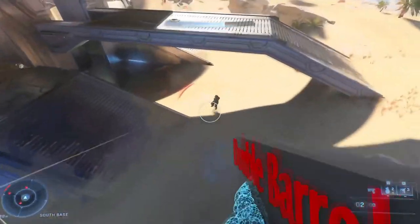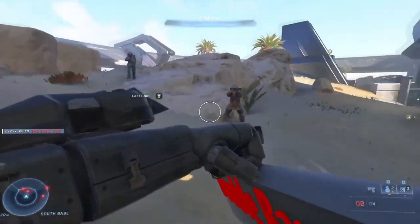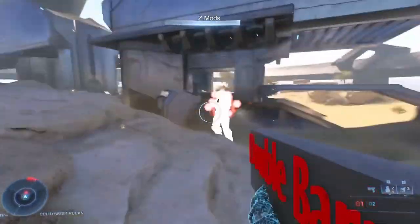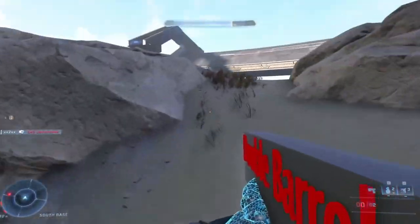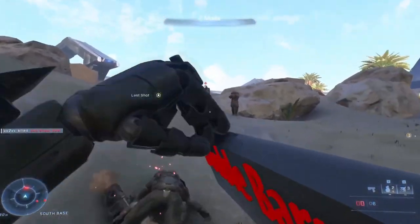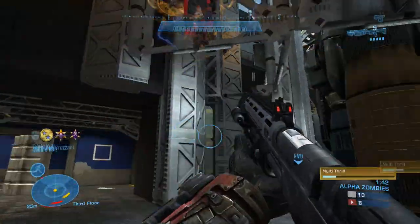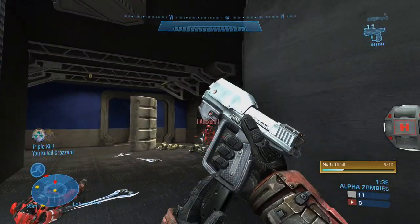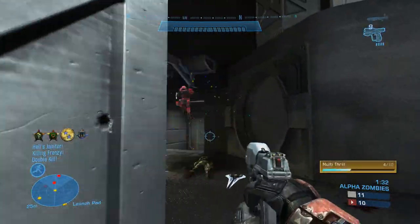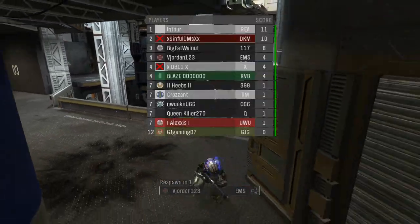We've also found a double barrel shotgun, though this one seems super early in development — it literally only has animations, there's no model, just 'double barrel shotgun' on the side. It's cool, but I don't understand why this is coming before the classic shotgun. The closest things we have are the Scattershot and the Bulldog, but those are completely separate in my opinion. I'd assume this will drop around the time 343 gives us Infection — and for the record, the upcoming Forge drop means we're apparently getting a community-made version. My personal timeline is that we won't get official Infection until around Halloween, Season 3 time.